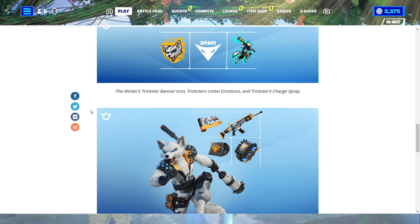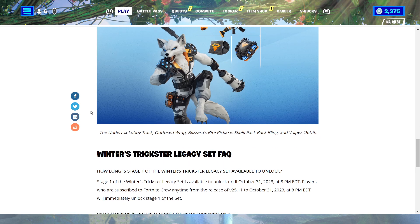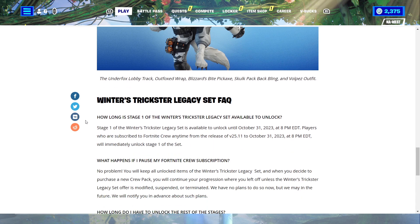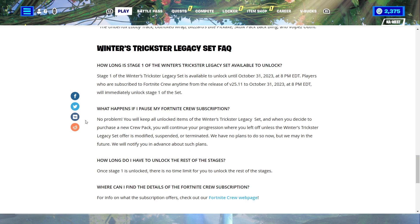They give us a little preview of what everything looks like: the Underfox Lobby Track, Outfox Wrap, Blizzard's Bite Pickaxe, Skulk Pack Back Bling, and Volpe's Outfit. Nice little preview. Winter's Trickster Legacy set frequently asked questions.